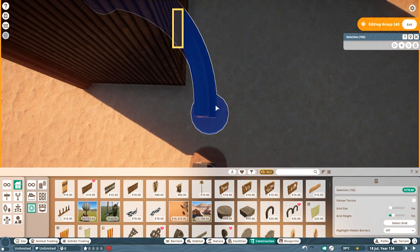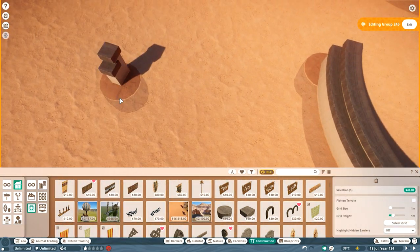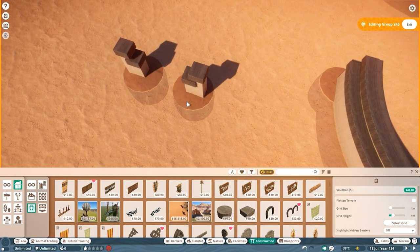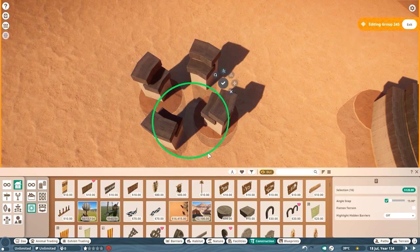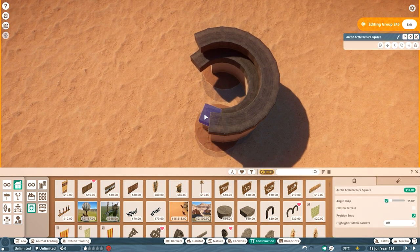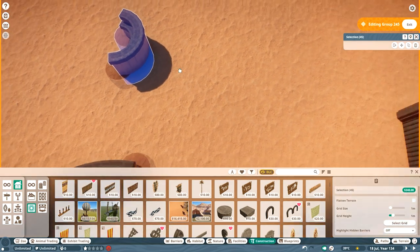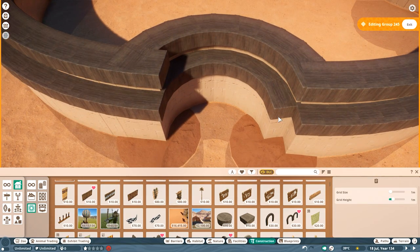If you want to build a burrow for the meerkat, good luck. The meerkat is probably not going to be able to fit in that burrow even though visually it might look like it would fit, because a burrow or den at the entrance is usually not much larger than the actual animal itself. The hitbox in Planet Zoo 2 just prevents you from building that because animals won't see it as traversable.